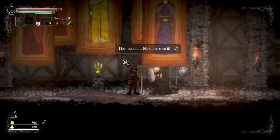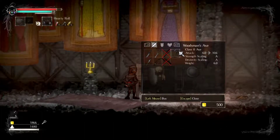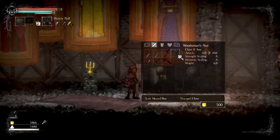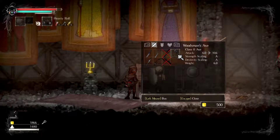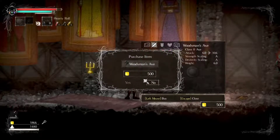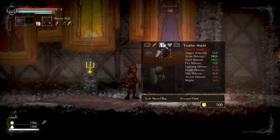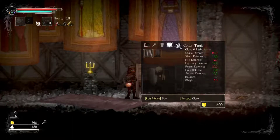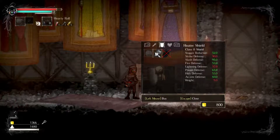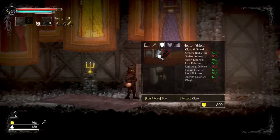"Hey outside, need something?" Yeah, I need you — we can upgrade our axe! Plus four damage, how much does it cost? 500 — yes! Let's do this, I don't think I can find a better one at the moment. Wait — how does it affect our roll if we equip this shield?